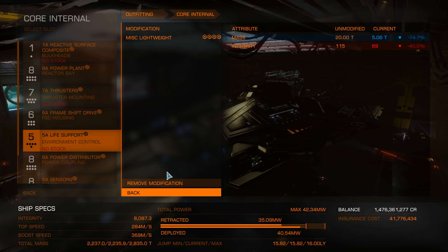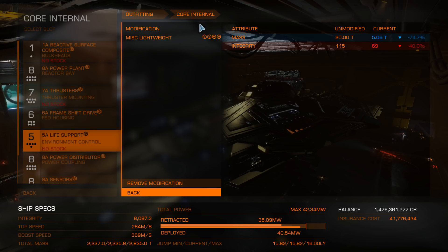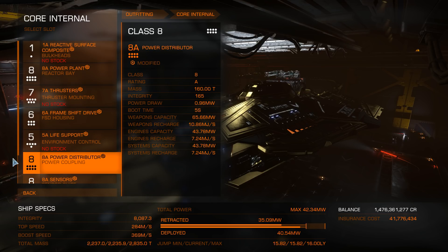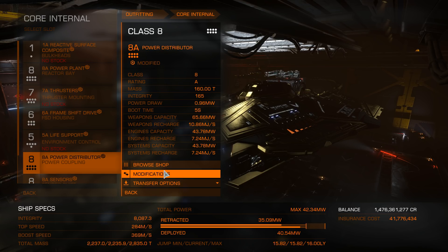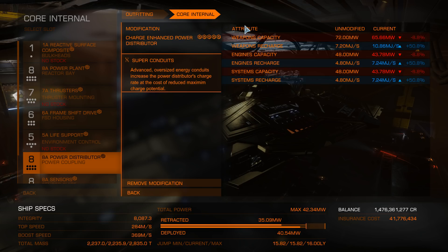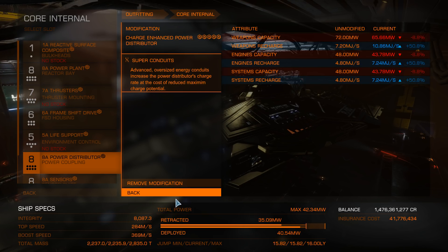For life support, we've gone for lightweight, because chances are my life support is not going to be shot out by an NPC. The power distributor is charge enhanced, which is essentially the best option for charge rate and consistent weapons fire — weapons recharge and engines recharge. I've also gone for superconduits to increase the recharge rate, although at the expense of capacity.